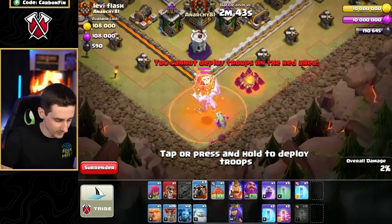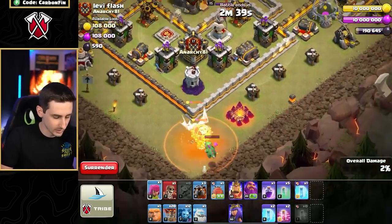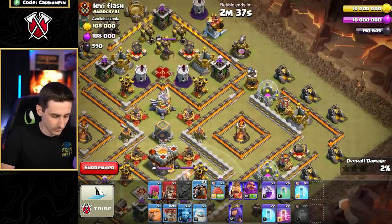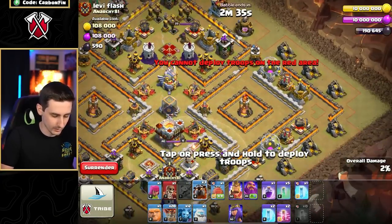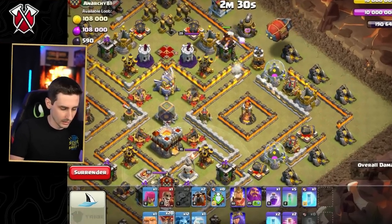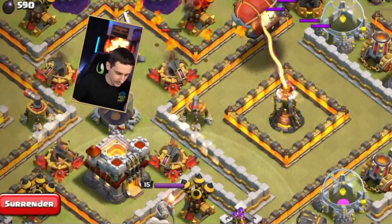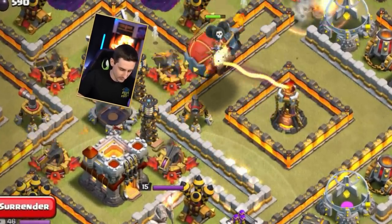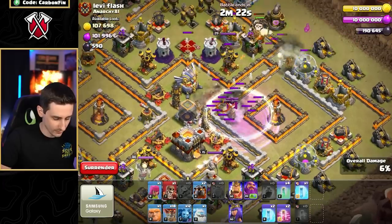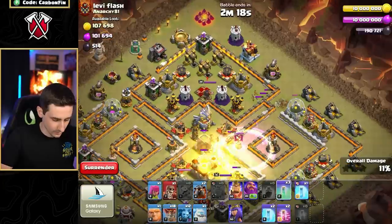I've got to make sure the e-drag shaft goes through and the balloon — okay, balloon will die anyway, no worries. We can go with a lava hound through here, and then the blimp will come like this. I like to drop two balloons behind the blimp. Let's see if it makes it in — it's going, it's going — and the invisibility and rage, right through here. We land — perfect.